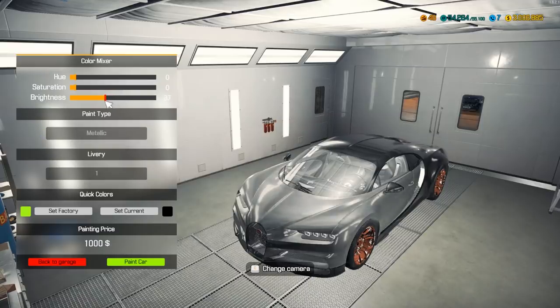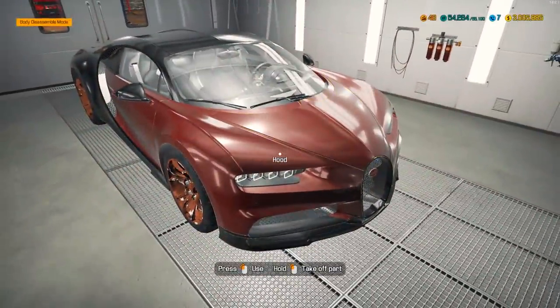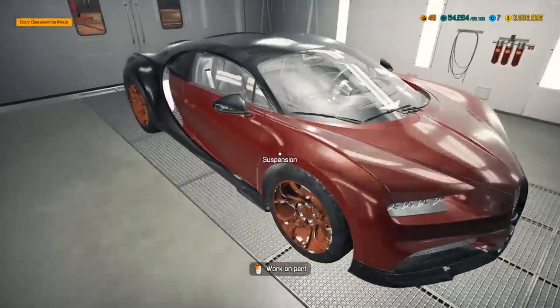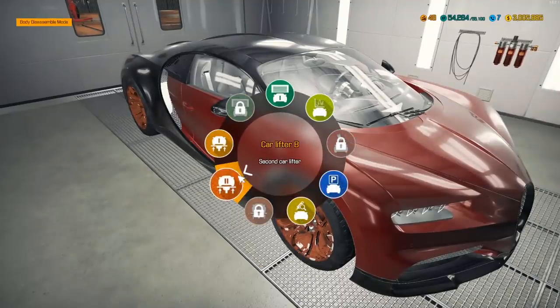We've got matte pearl, chameleon, the chrome which is insane. I think we'll go metallic and do an actual color. Oh — look at that! That's like a blood maroon. Oh, that is really nice. That was just a random slider position and it came out really really good.